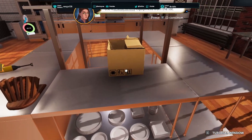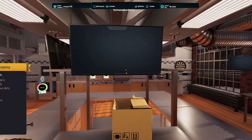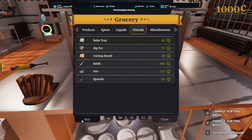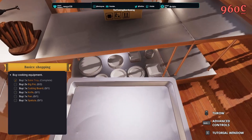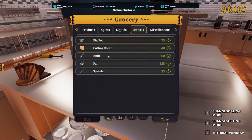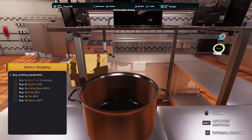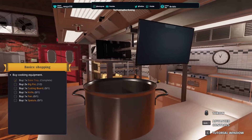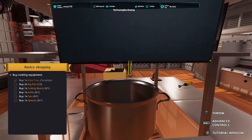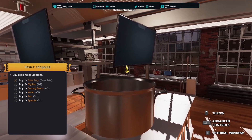Use the shop to buy equipment from the list. So what do I need? I need to buy one bake tray. That can go in there. Two big pots. Can I not hang these up? Apparently no. Why can't I hang the big pot up?